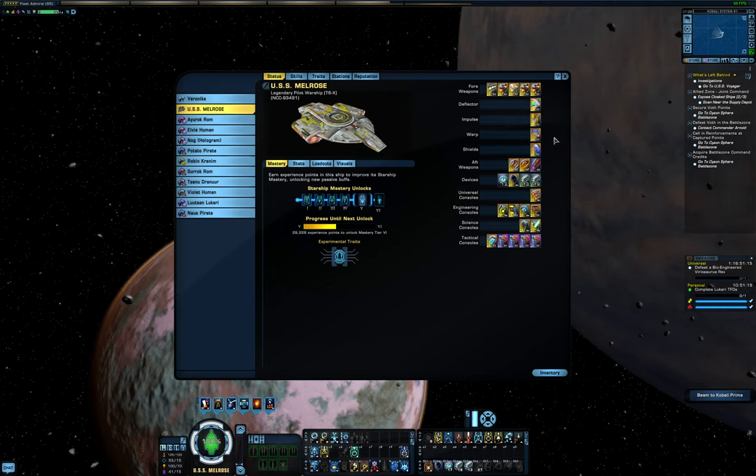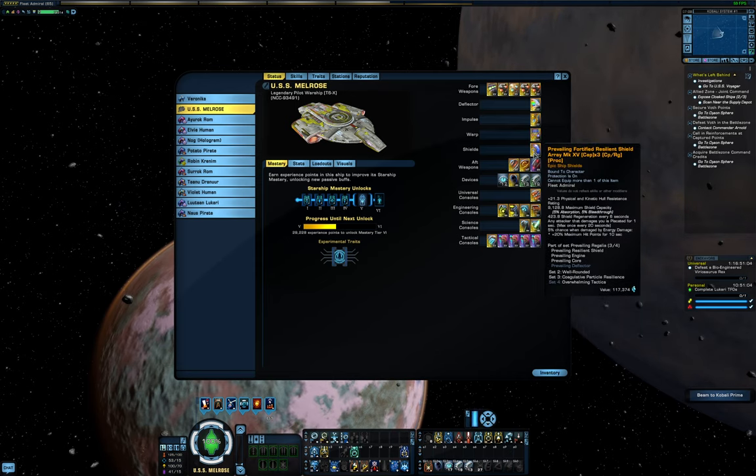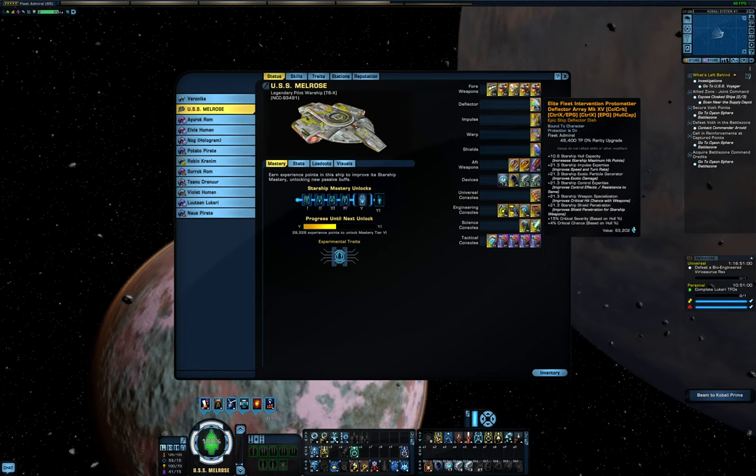Otherwise, I'm using the competitive 3-piece set for bonus energy resistance. At the moment this consists of the Innervated Engines, Bolstered Core which offers some exotic resistances, and the Fortified Shield which gives me more hull capacity. The Deflector is the Colony one to maximize my critical damage, although as I've said in other videos, there are several other Deflectors that work well for different situations.